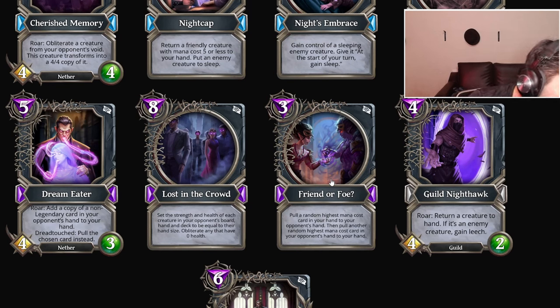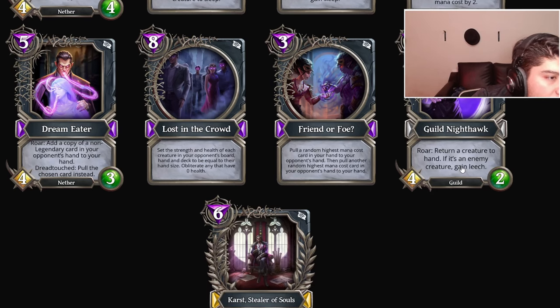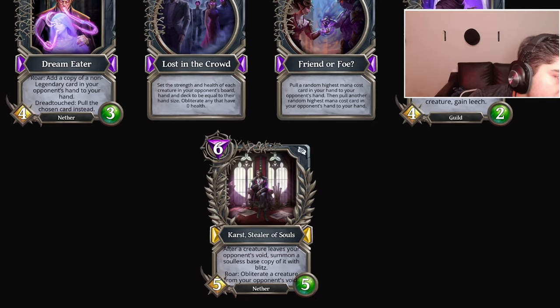Guild Nighthawk: return a creature to hand; if it's an enemy creature, gain Lich. Four mana, for two, send the minion back — guild card, pretty good solid stats. Kind of playable — I'm gonna give it A tier, maybe B tier.